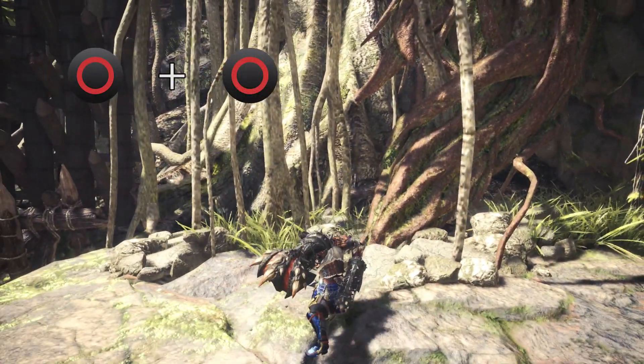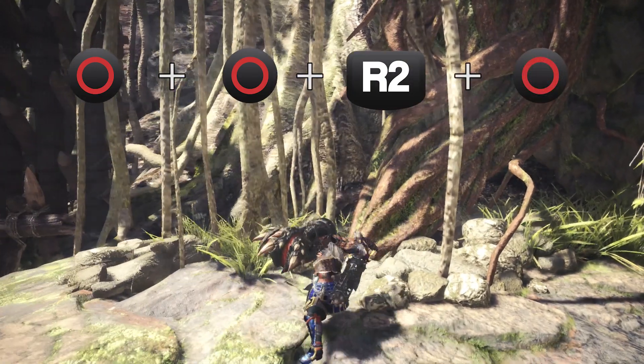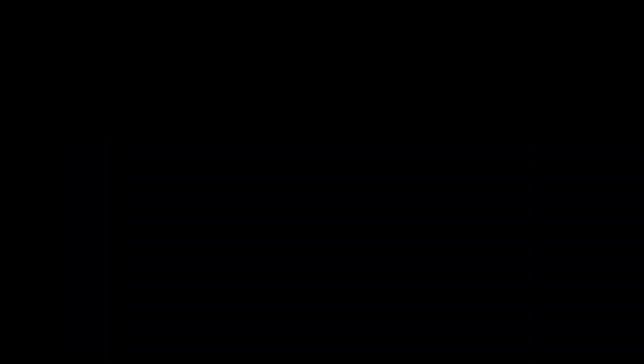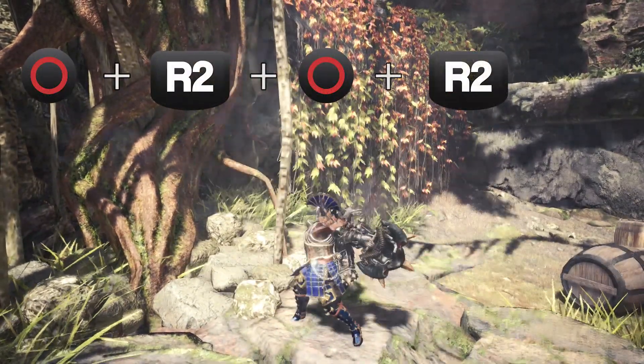Number one: circle, circle (B on Xbox), R2 (R1 on Xbox), and circle again. Or, number two: circle, R2, circle, R2, circle.